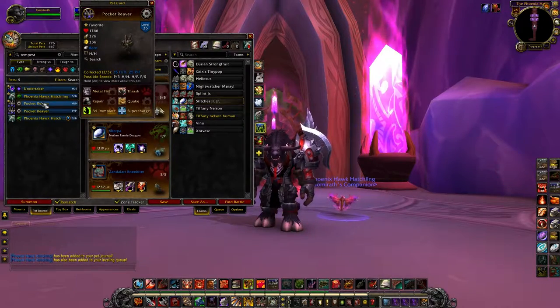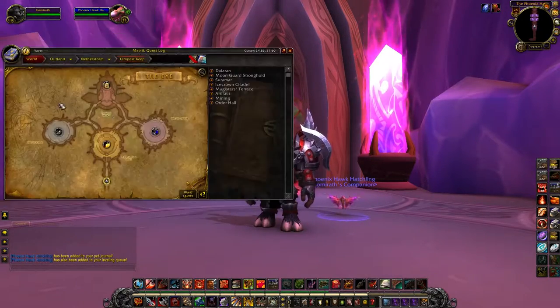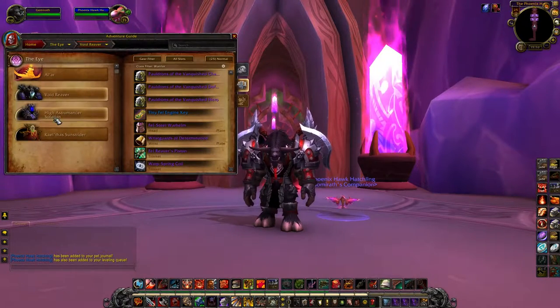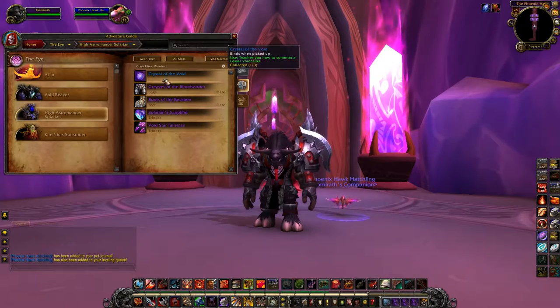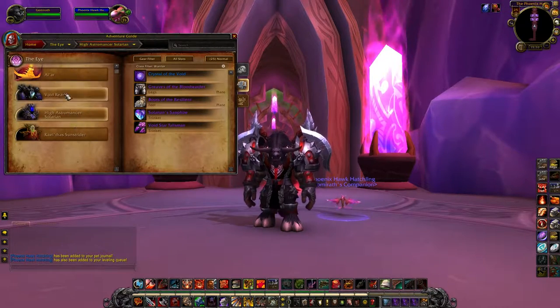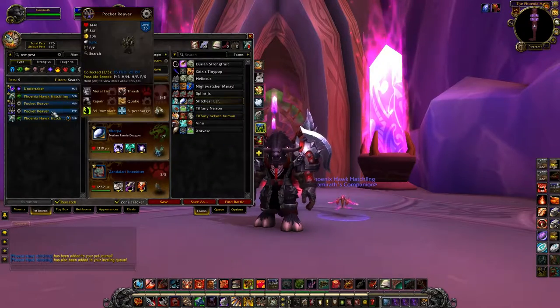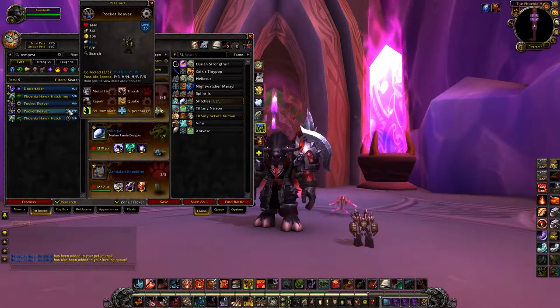And then we get the Pocket Reaver. The Pocket Reaver drops from Void Reaver, and the Lesser Voidcaller drops from here as well. So these first three bosses all drop pets. The Pocket Reaver is actually awesome because he has two Pure Breeds — the Power Power Breed and the HP Breed.